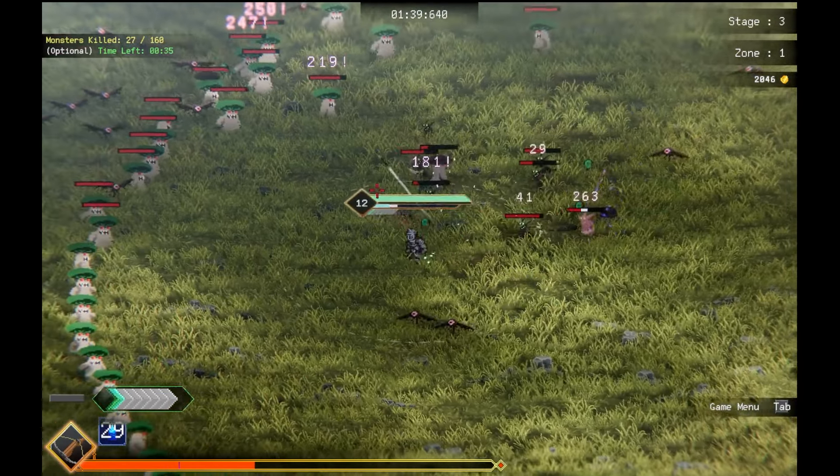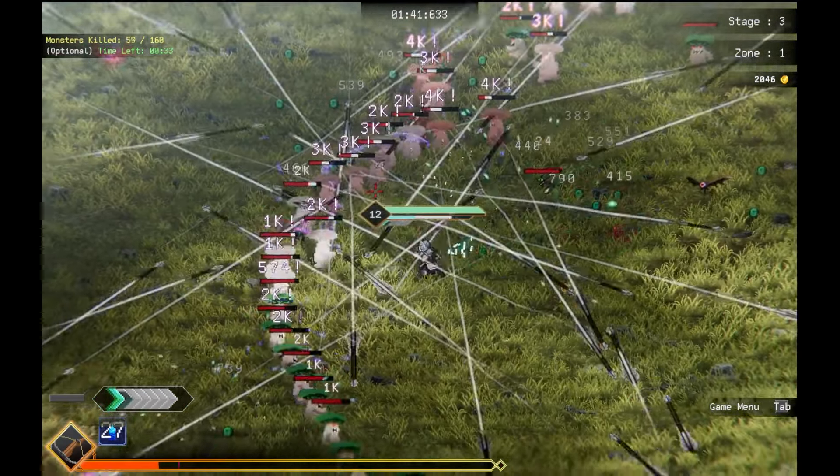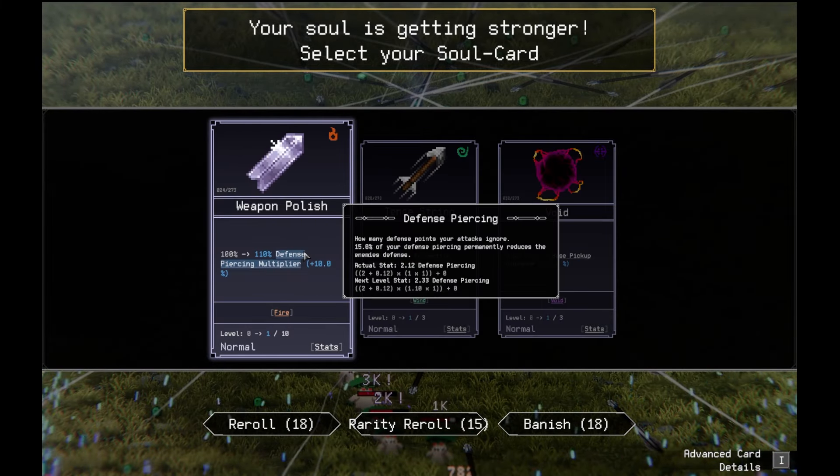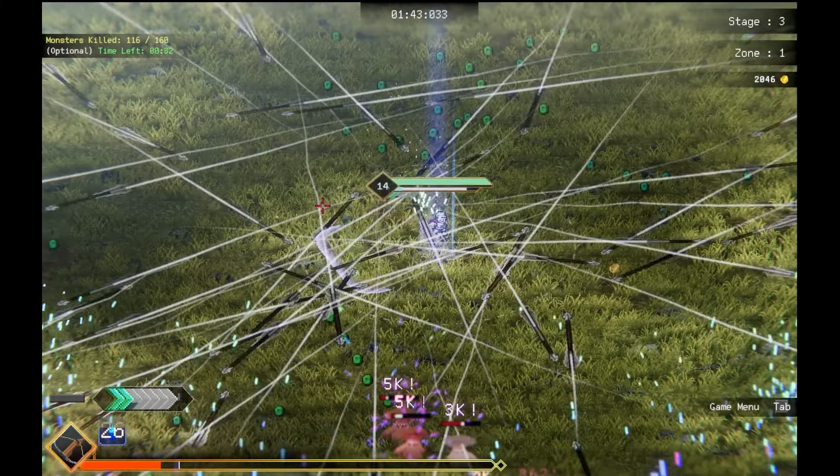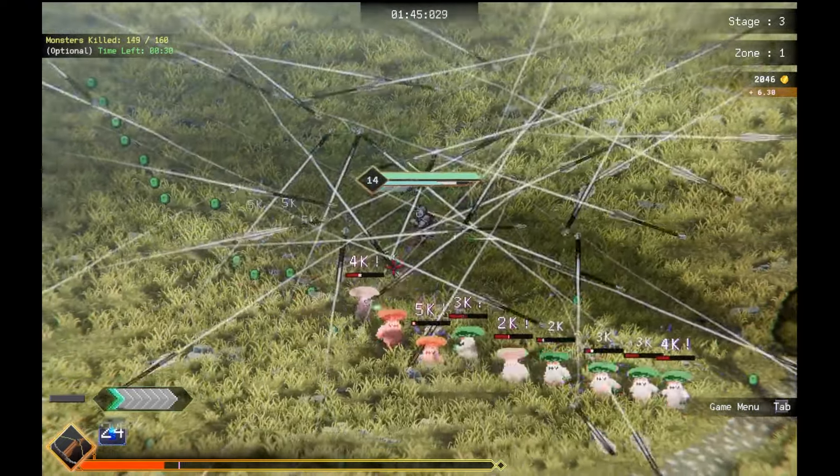Let's get the crossbow here so we can kill guys. I want to show you my active ability. Look at this. Isn't that active ability crazy? I'm gonna do defense pill team multiplier. More health regen, definitely. That's so good! That might be like the most broken active skill.